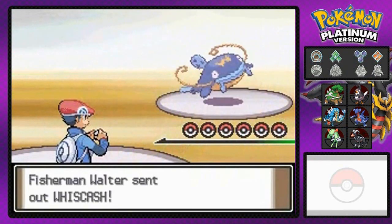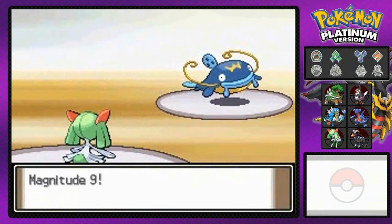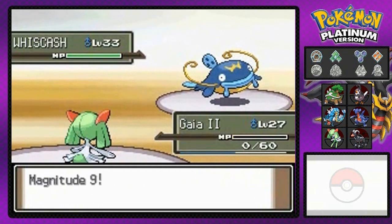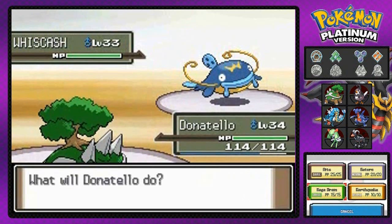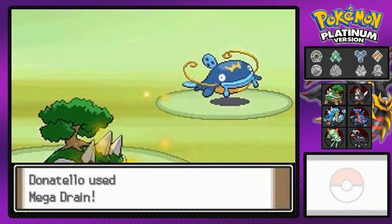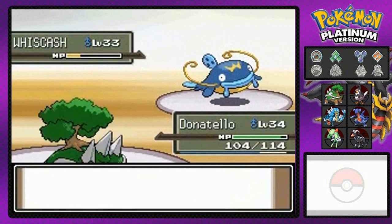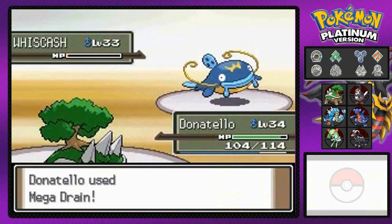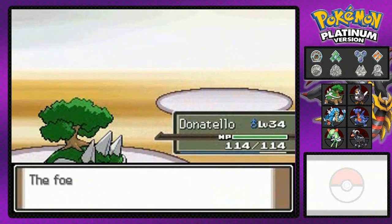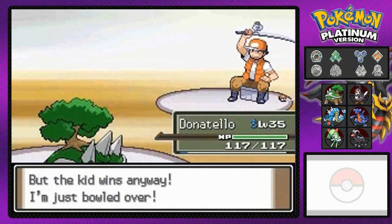I did defeat Misty and — I think — Juan. That's the Hoenn gym leader's name, the one who replaced Wallace. Oh yeah, and I defeated Wallace too. My Gaia number two really probably does need to evolve right now, but I won't be doing that. As you can see, Wishcash — the Ground- and Water-type Pokemon — is the enemy here. The best way to beat it is with a Grass-type Pokemon. Wishcash is using Magnitude 7, which is basically a glorified Earthquake attack. And look at that — Mega Drain! Donatella grows to level 35, and Walter has been defeated.